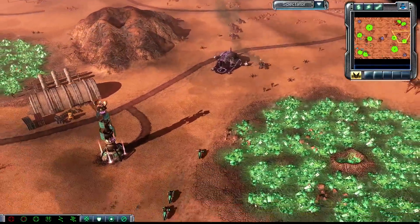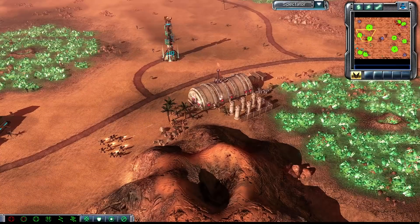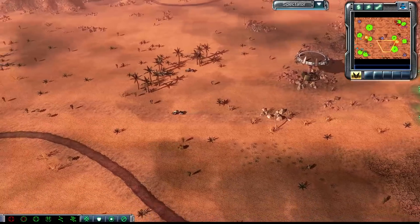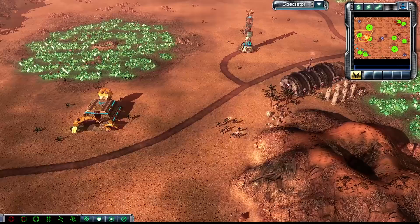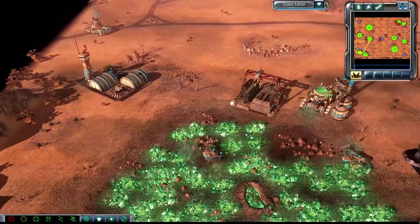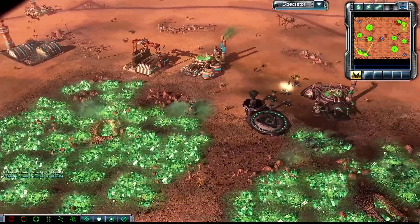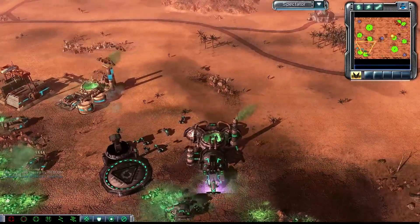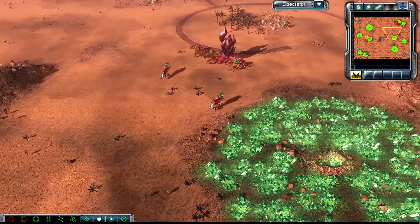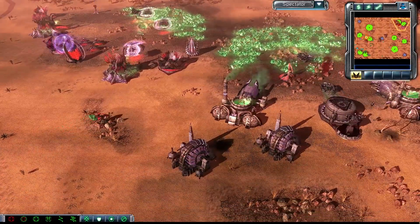Not nearly as bad as that could have been — that could have been so much worse. Considering how much Shocktrepid cut to get that attack out, he doesn't have a second refinery in his main, doesn't have a second refinery at his natural, and he's just now getting his third harvester up and running. Shocktrepid is down on eco. I'm not sure if that was actually worth it — he sunk too many orca shots directly into that refinery. That was either a misclick or automatic. It looks like Rylecom is moving his base up directly for his expansion with a couple of shard walkers doing patrols.